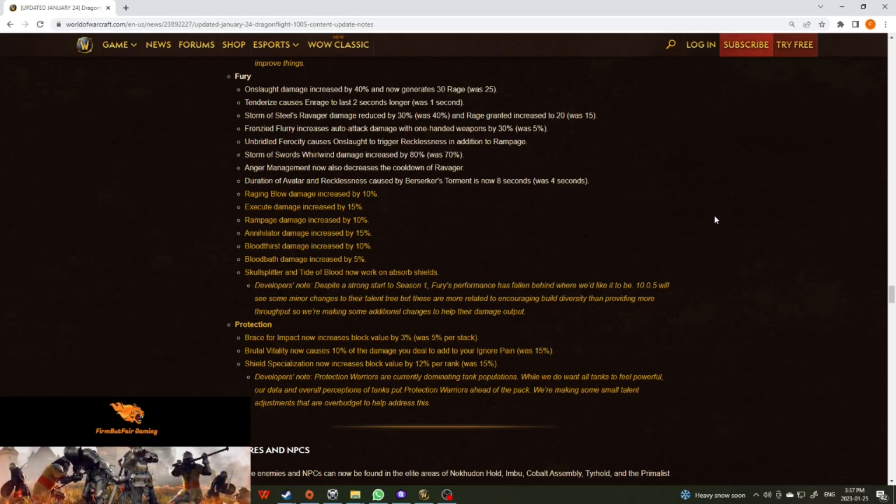Unbridled Ferocity causes Onslaught to trigger Recklessness in addition to Rampage. Storm of Swords' Whirlwind damage is increased by 80% — it used to be 70% — over in the Annihilator tree. Anger Management now decreases the cooldown of Ravager, trying to get us to use the two charges from Storm of Steel's. Duration of Avatar and Recklessness caused by Berserker's Torment is now eight seconds instead of four.